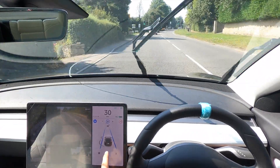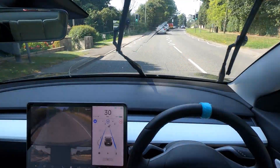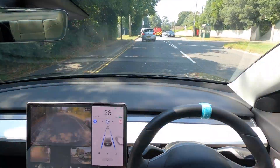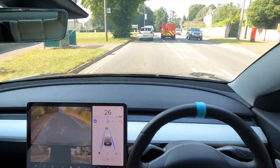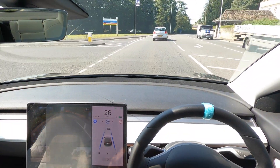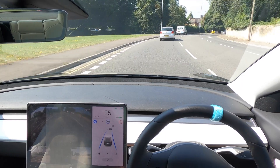Interesting — the car didn't like it when I did my wipers. It asked me to hold the steering wheel, even though I've been holding the steering wheel the whole time. So the Royal Mail van going slightly off to the other lane — the car didn't have a problem with it. You can see that it did see it and it showed that it was working its way around it, which is really good.